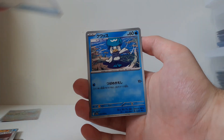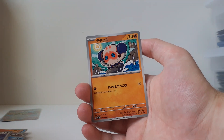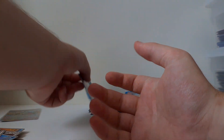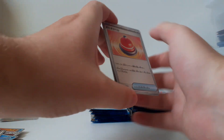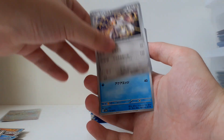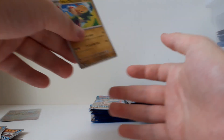Quaxley. Swablu — I love this one. So-so artwork. Klawf. And Turtonator. Some sort of Bell, I guess. Toedscruel. Quaxwell. Vibrava. Applin.